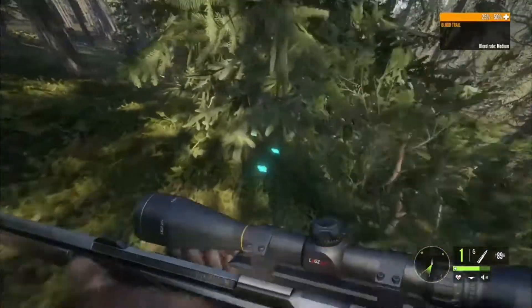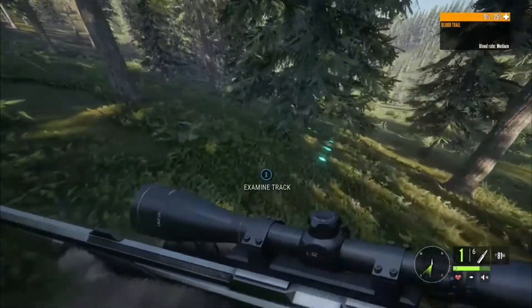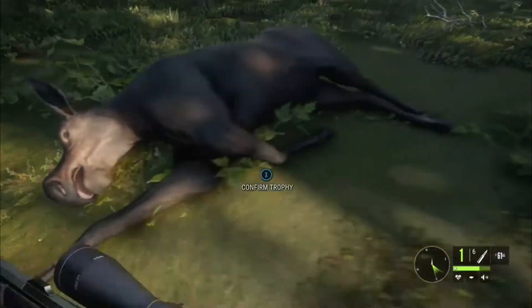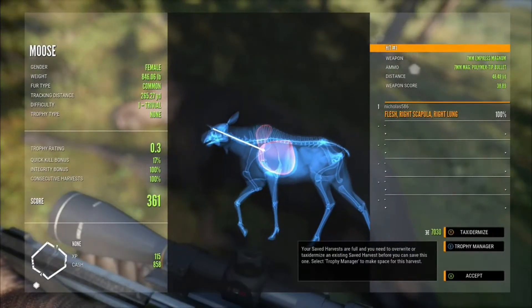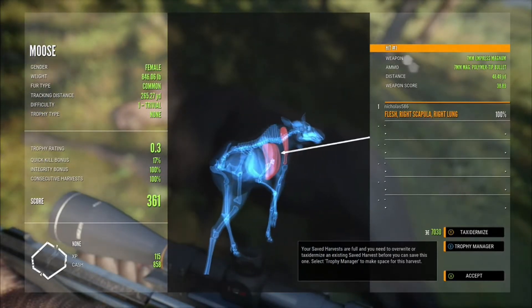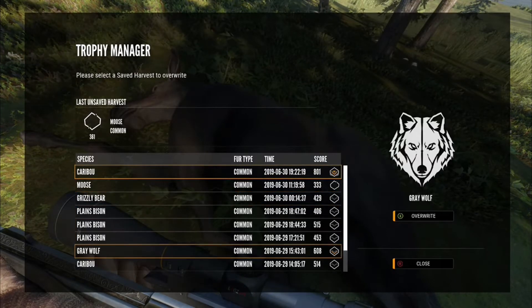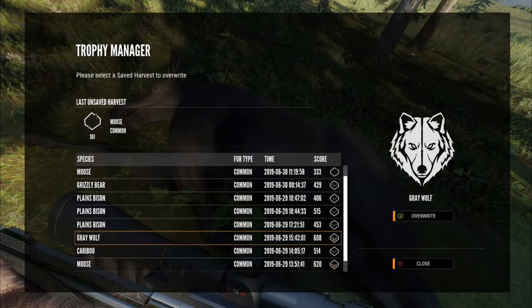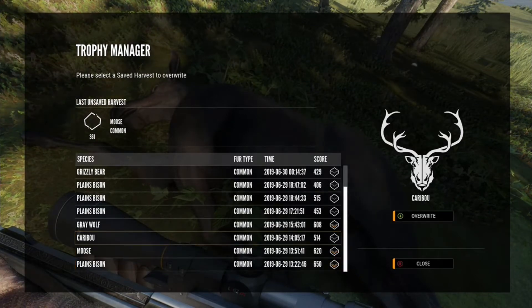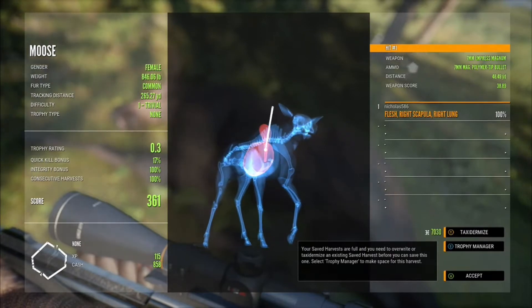She should be dead up here. There she is — what a beauty, a female moose. It says your saved harvests are full — you need to overwrite or taxidermize an existing saved harvest before you can save this one. Select a trophy to make space. We've got another gold here — a gold gray wolf that my friend saved for me, and another gold moose. We'll overwrite this caribou — actually it wasn't really anything, it was nothing. So we'll just hit accept on that.